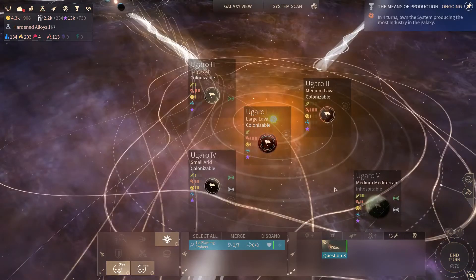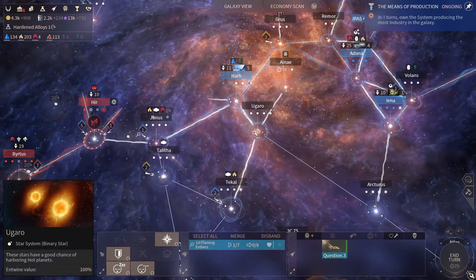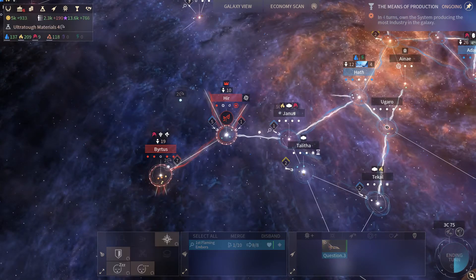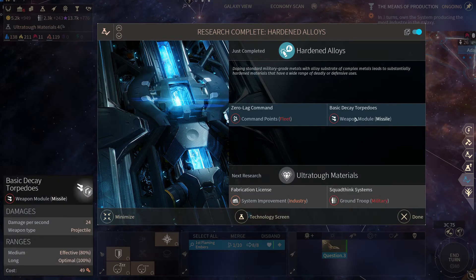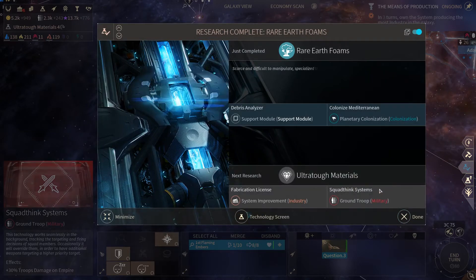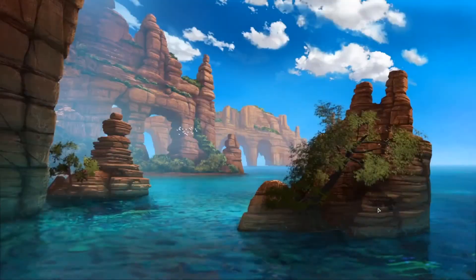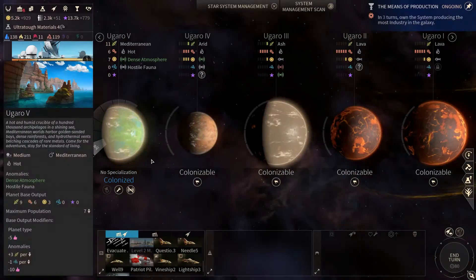In one turn, next turn we'll immediately have it and then we can actually take this — I'll do that. Then we should actually send this one here to do those anomalies. Hard and alloy so we have more command points, and another weapon module which I don't care about much at the moment. Then we have the ultra-tough materials, but we also had this rare earth foam, so we can immediately colonize the Mediterranean one. Then we'll have a lot of food to increase our population quite quickly, which would be nice.